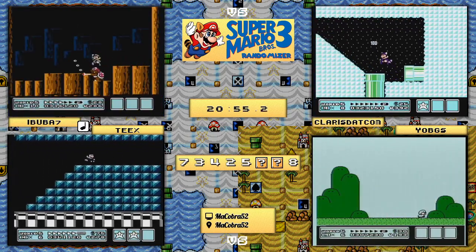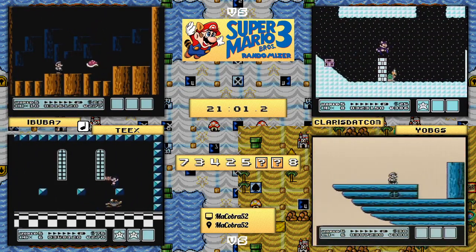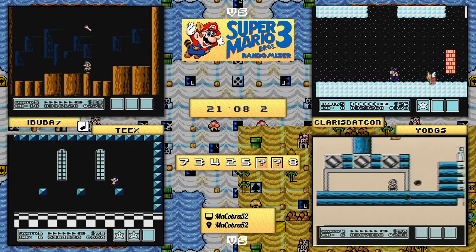Ibuba7 is already on world 5's castle - he made no qualms about using a hammer there, and that's going to catch him up and actually put him in the lead at this point. Unless we see something from claris.com, we have a new leader.